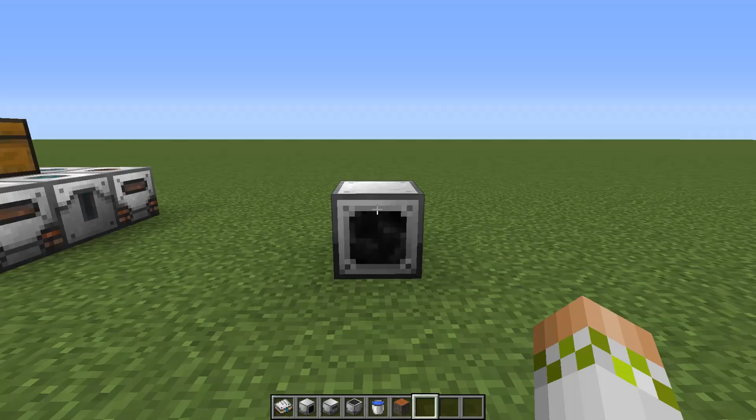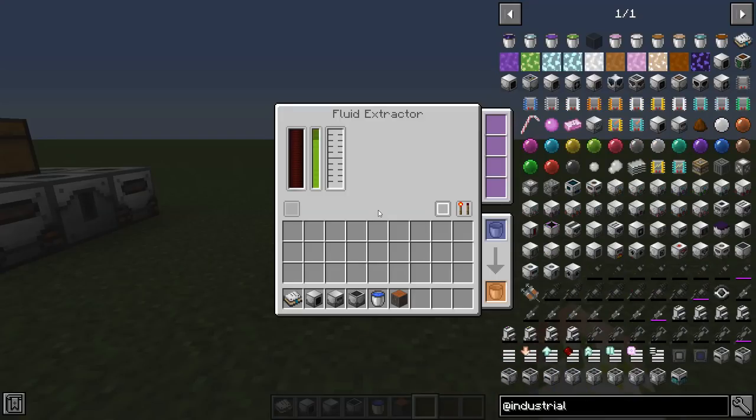Before we go over any specifics about the machines we're covering today, we need to go over the interface you'll see when you access them. There will be small differences from machine to machine depending on if they use fluids, items, or both, but for the most part they're pretty much standardized. We have a very basic machine here - the Fluid Extractor - which is a pretty good one to give an example.